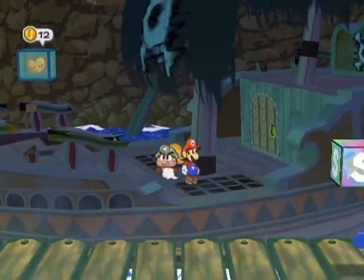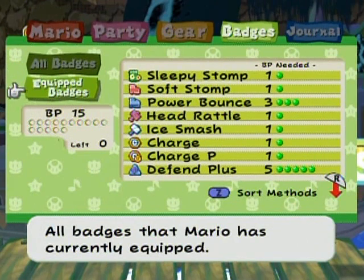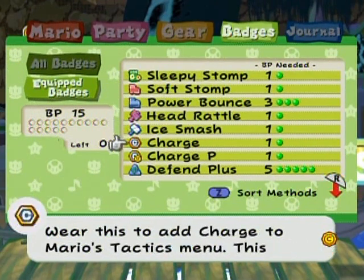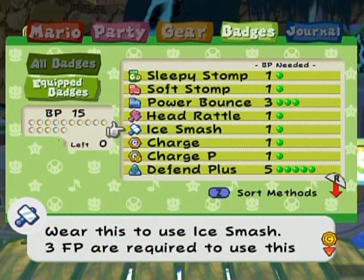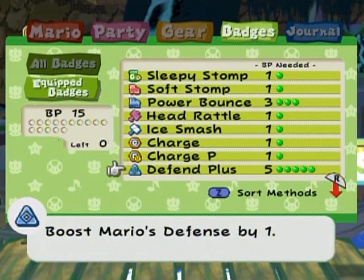Actually I have nothing to fear here. I have a new — well, slightly new — badge set up here which I'm going to be utilizing for this battle. I've got the usual charge and power bounce combos with the partner attacks, multi-attacks and whatnot. I've also got the soft stomp to reduce defense, head rattle for disabling, same with ice smash, soft stomp to lower defense, and sleepy stomp also for defense lowering.